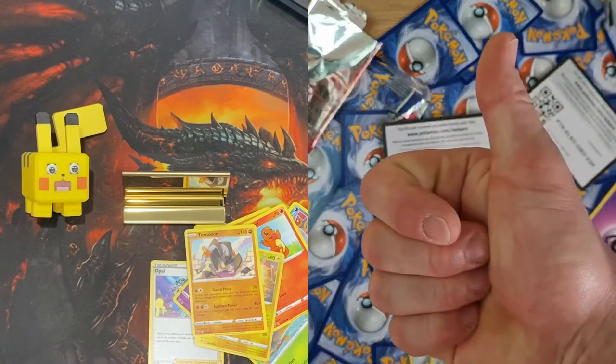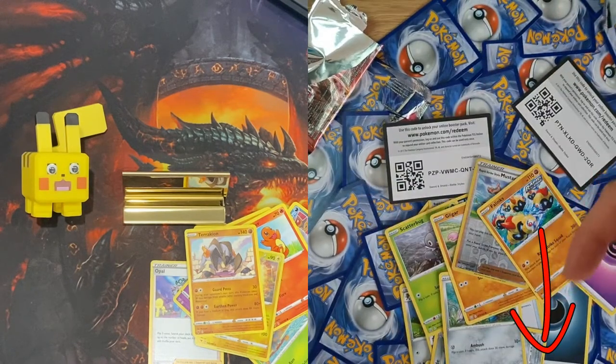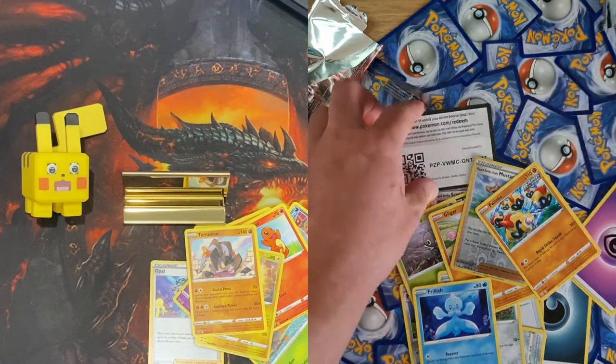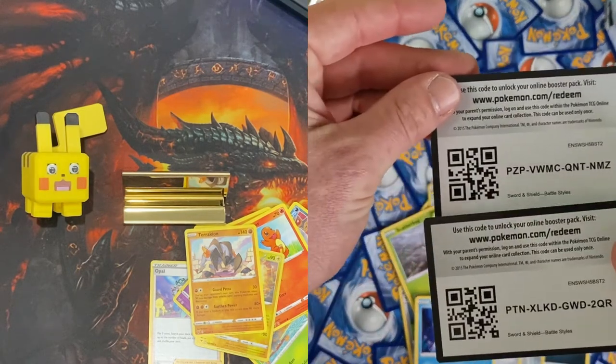Don't forget to leave us a like. The subscription button should be just down there — if it's red, that means you haven't pressed it, so do us a favour and press it. Make sure you ring that bell and hopefully you'll have yourself a fantastic day. I'm Cheddar and I'm Cheese.